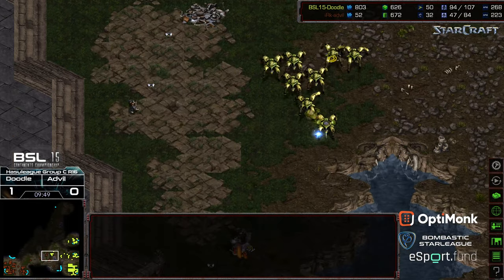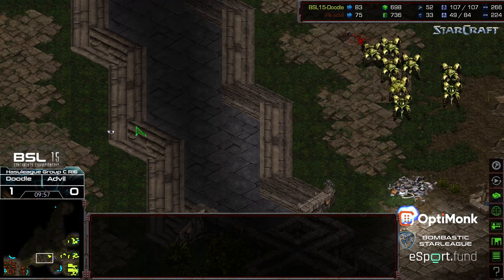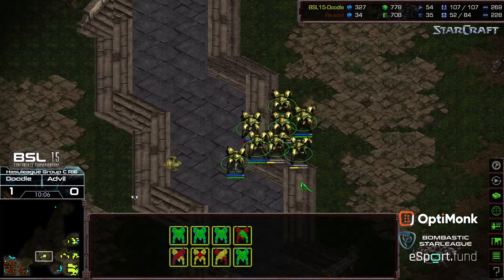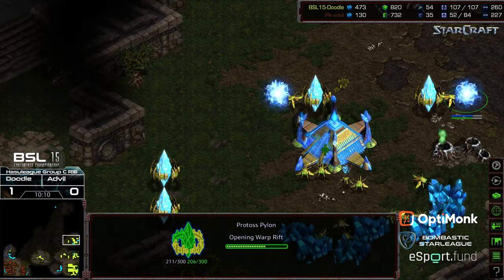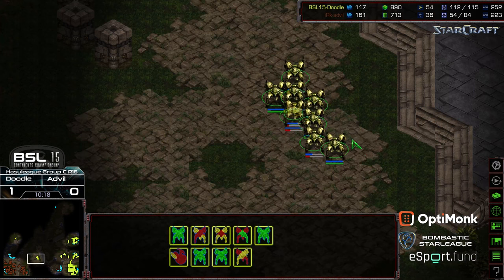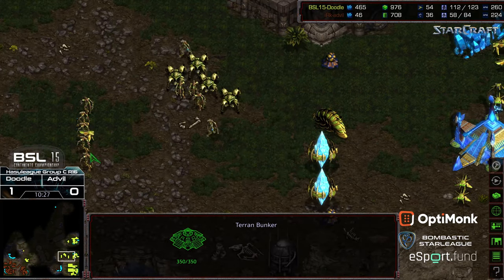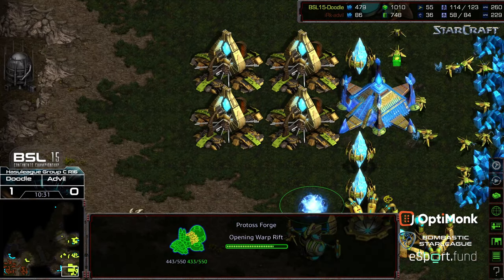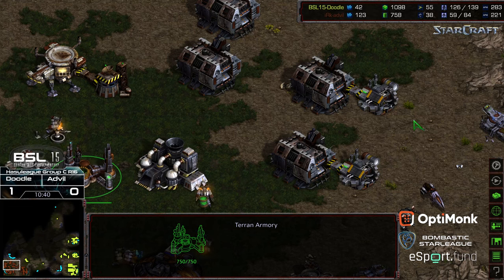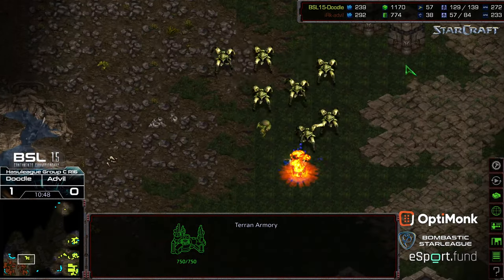Doodle able to just attack move to clear out the foothold that Advil had in the middle of the map at the 6 o'clock location. Doodle with nearly double the supply now just has to keep up the pressure and maybe go for a counter contain on Advil. Right now, Doodle can tack on additional gateways - and he already has, tacked on a bunch - his macro looking strong. Doodle looking brutally strong in this match, doing everything right. Three o'clock base is up, additional pylons being placed because he knows he's going to have the economy to roll. He's briefly supply capped, but it doesn't matter - he's at 112 supply versus 56 supply for Advil. Forge is coming online to work those upgrades. Observer speed being upgraded. Plus one weapons is finished for Advil - small mercies - but plus two weapons not on the way yet.